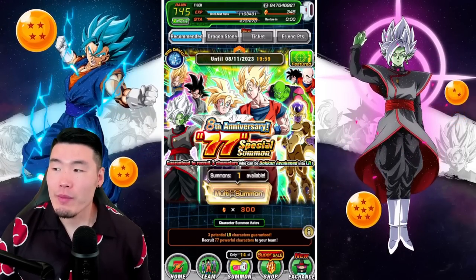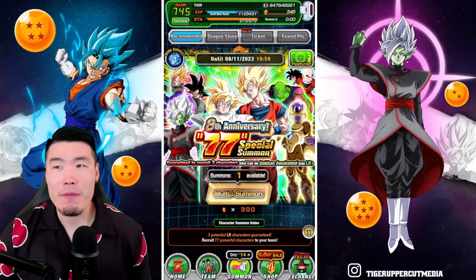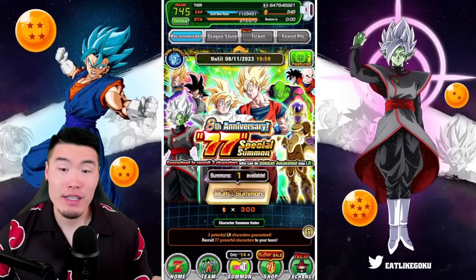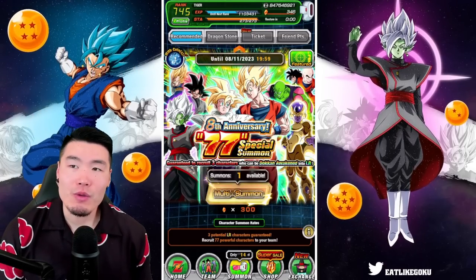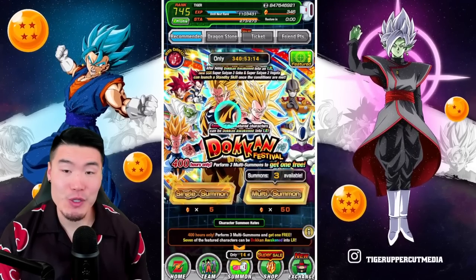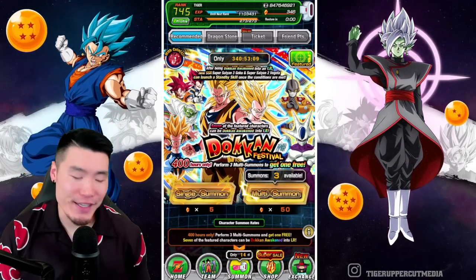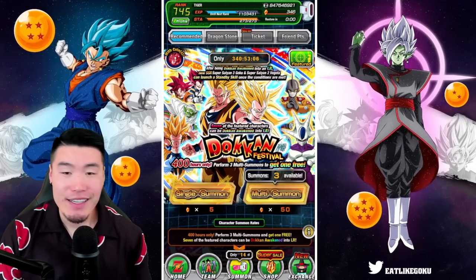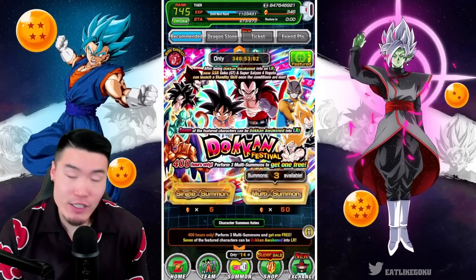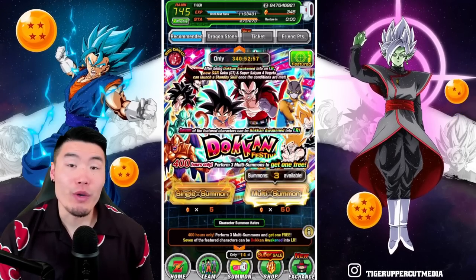But then I thought about it for a bit, and I was like, there's really nothing on this banner that would be that hype for me to pull. Like, of course I need dupes for some of these LRs, but compared to the hype of pulling a new unit like these Duel Dokkan Fest LRs, it's really not comparable. So instead, we're going to jump back into these Duel Dokkan Fest banners because if you guys saw the first video, I did not manage to pull either of the Goku and Vegetas. So I really hope we can do that today.